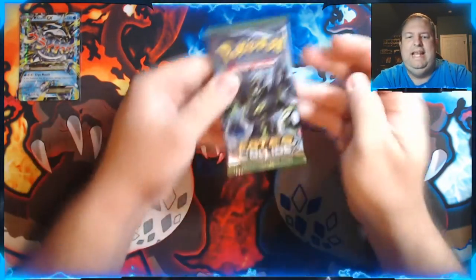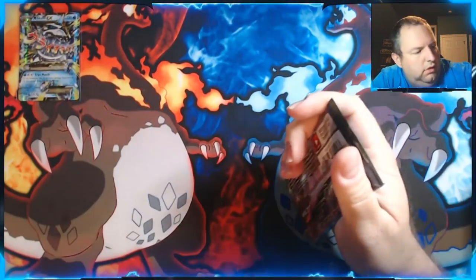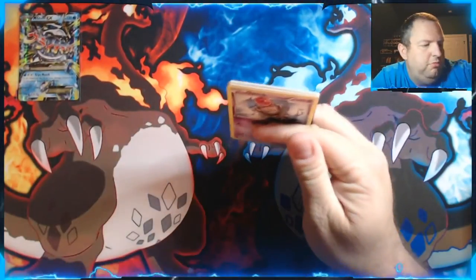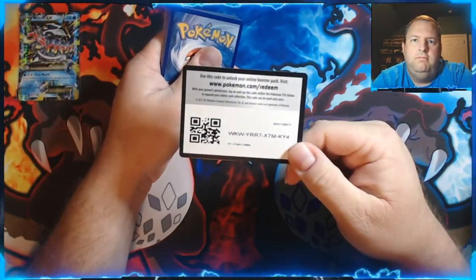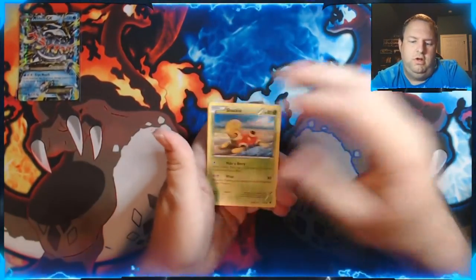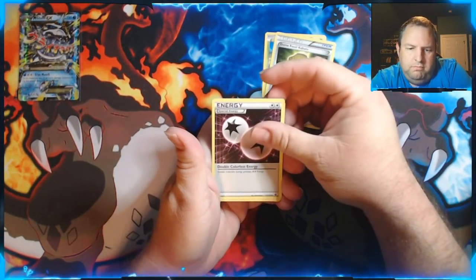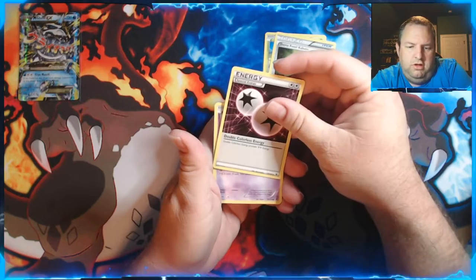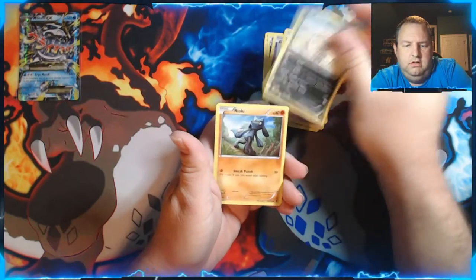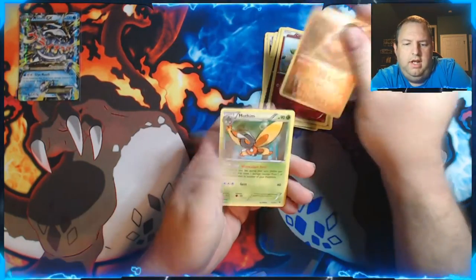On to a Fates Collide — XY. We got Shuckle, Dome Fossil Kabuto, Double Colorless Energy, Spoink, Koffing, Vullaby, Riolu, Cottonee, Carbink, a Reverse Holo, and a regular Mothim.